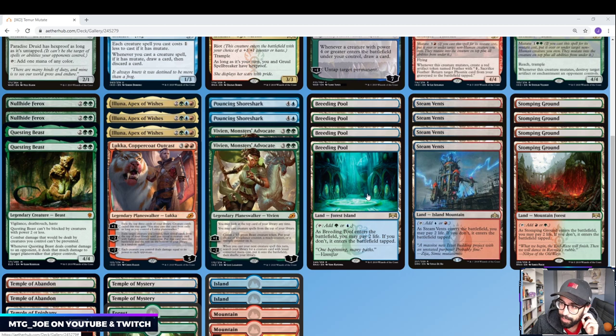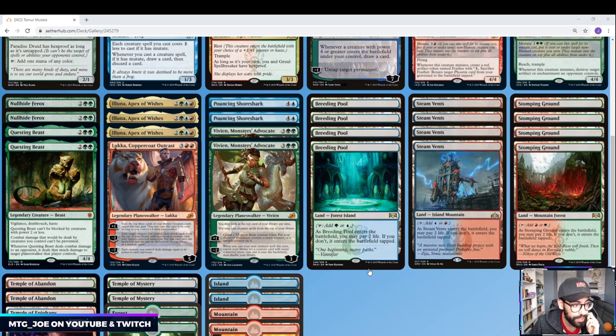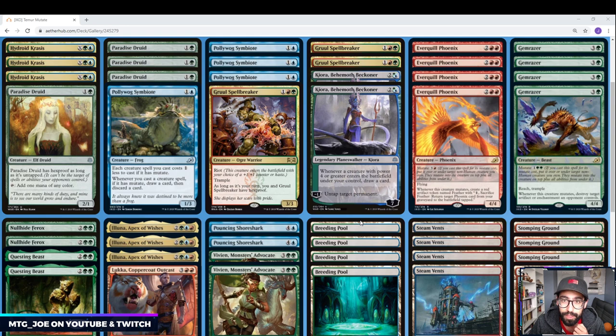One thing I need to update on this list — I just realized we are missing the Triland. We've got a bunch of Shocks and Temples, but they have the new Tricycle Land, the three-color one, so that should be added in here. I'll make that revision in terms of the downloadable deck list. So that's pretty much it — let me know what you think. Mutate was very hard for me to evaluate, but this is kind of what I came up with. I'd really like some feedback on this one and any of the decks I've put together. Thanks for watching — hope to see you Wednesday and stay safe out there.